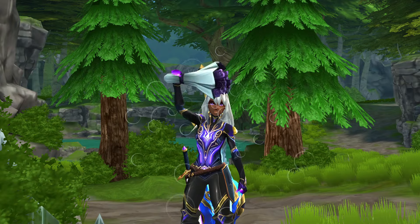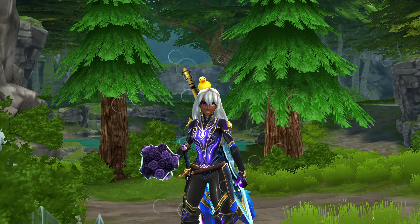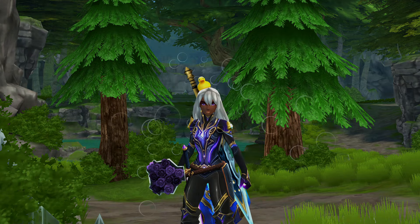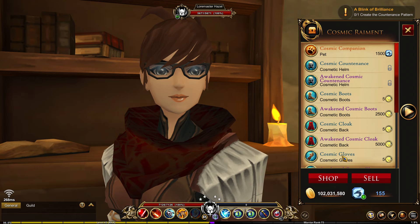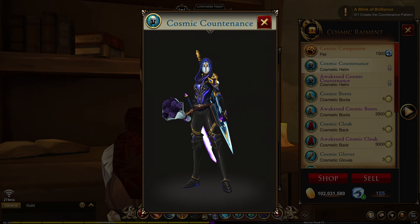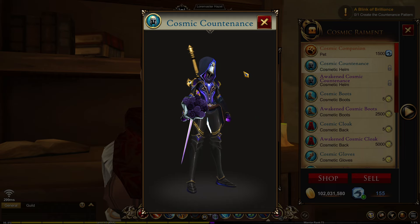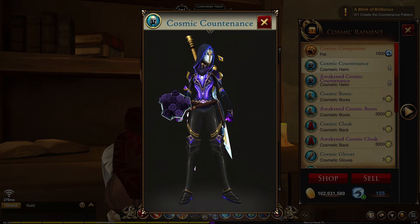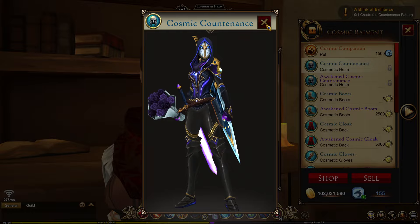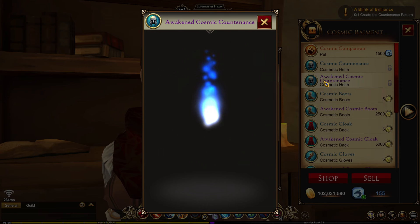What's up guys, Simo here and today I'm going to be showing you how to get the cosmic helm. Let's make our way to Lore Master Hazel. Before we start the quest, let me just show you how the cosmic helm looks. Let's go to the cosmic raiment set — we have the Cosmic Countenance, which is the normal version of the helm. I really like this; the helm is very unique and the details look like it's been designed this past week. We also have the Awakened Cosmic Countenance.